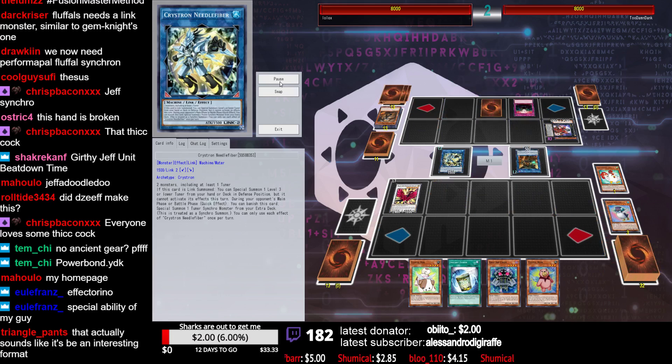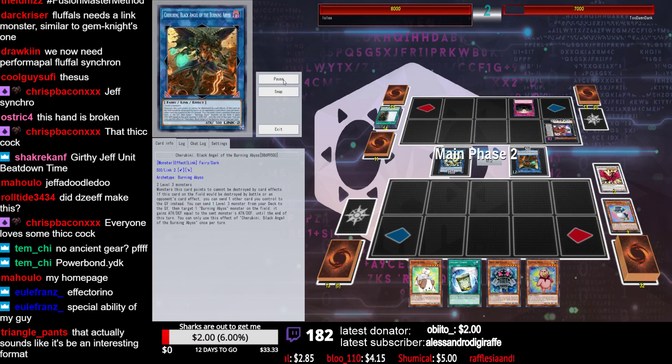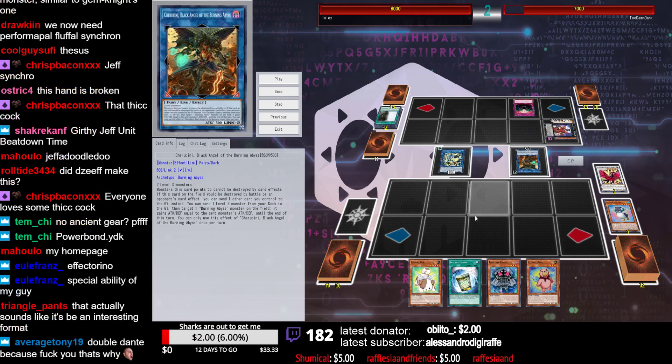Gets Ghost Ogre, makes Moonlight, dancing on one Dante. Interesting. Firefying the Black Rose — the Moonlight Rose. I feel like whenever a Farfa is actually played in any video, I have to do something, because that's what my channel is called and stuff. But we'll focus on that another time.